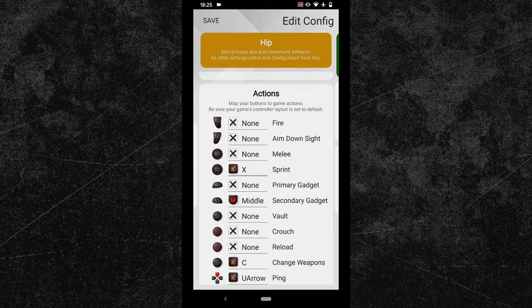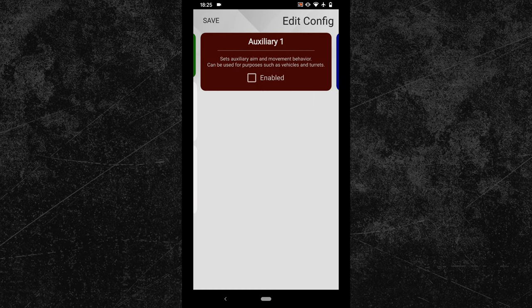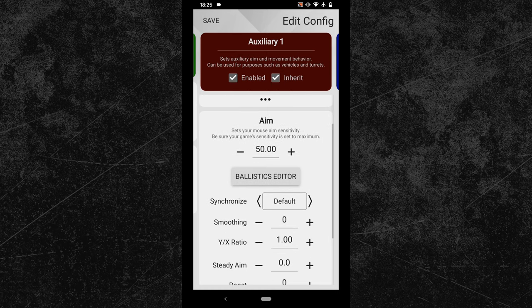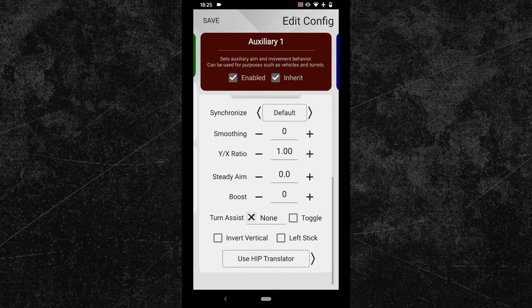Next switch into the first subconfig and activate it. Set the activation button to your right Shaiko lean key — so for me that is once again the X key. Next change all your subconfig values so that they match your hip config. I already did that in advance.